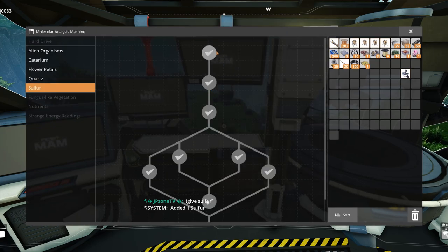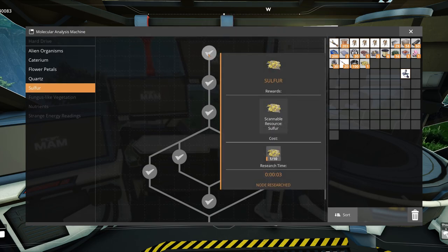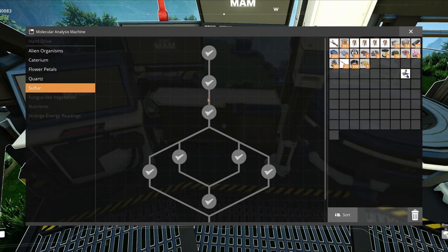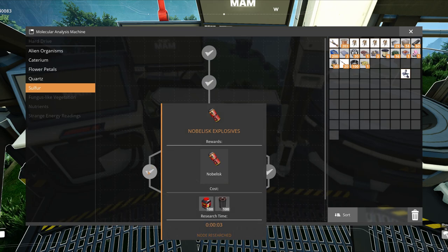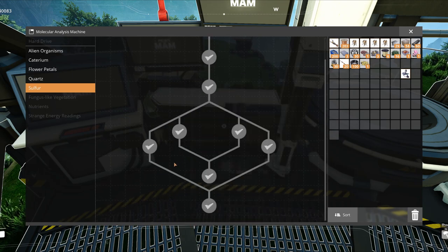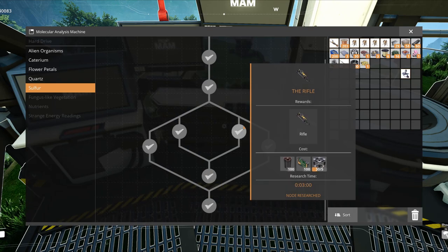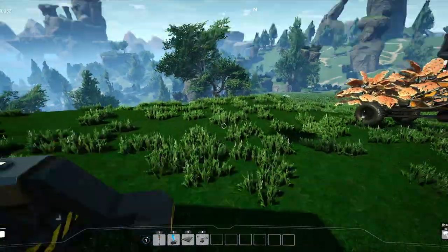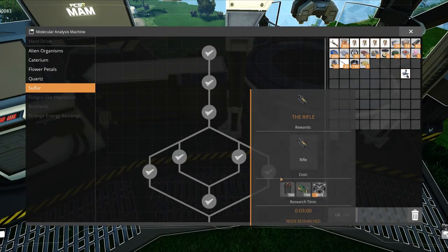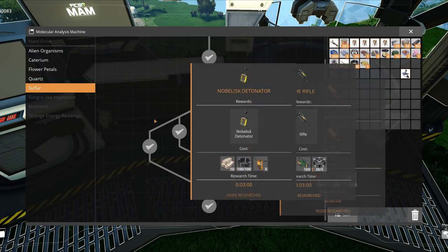The next big thing is sulfur — this is my favorite branch because you have a lot of fun with it. Just collect one sulfur and you unlock it. You will have black powder, which you can craft into nobelisk explosives, so basically bombs. You need the detonator as well and then you can have a lot of fun with them. You also unlock the rifle, which is the strongest weapon in this game next to the Xeno-Basher. It's a must-have in late game because you don't have any problem with any alien.